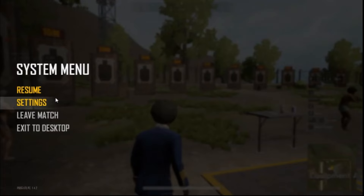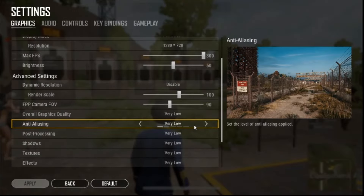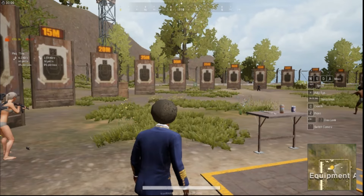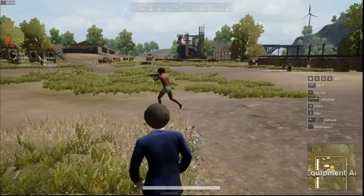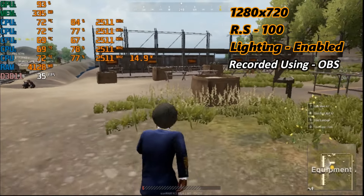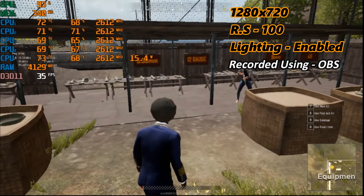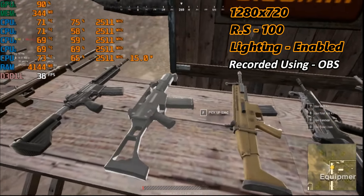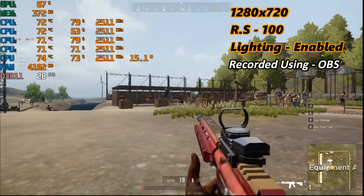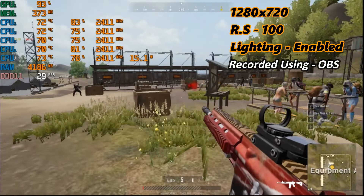Now I'm running the game on my laptop with Intel HD 620 graphics. The game is running on default very low settings with 720p resolution, but the render scale is set to 100 and lighting is enabled, so I'm getting around 30 FPS — which is pretty bad. Keep in mind I'm also recording the gameplay using OBS, which cuts off some performance. As you can see, the FPS is dropping below 30 when I'm sprinting. It's not a good experience, so let's change the settings.